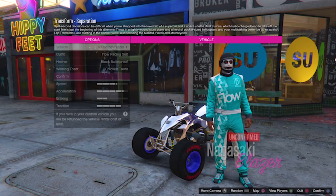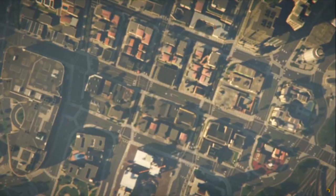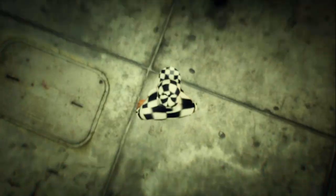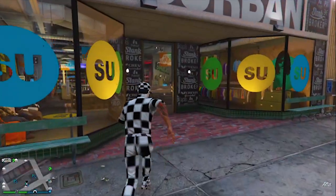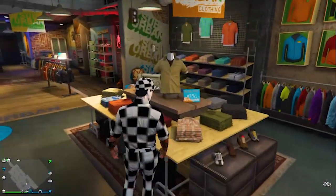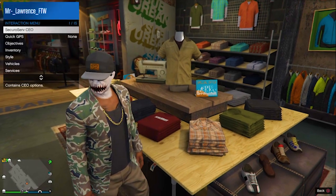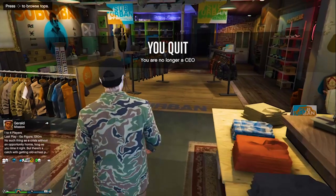When you load in, just quickly leave the job again. Now as soon as you spawn in, walk inside the clothing store and go to the top section and press right on the d-pad. Now wait in there for like 10 seconds — it will get kicked out with the CEO outfit.